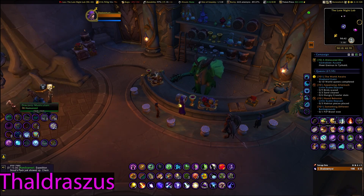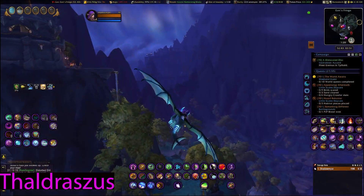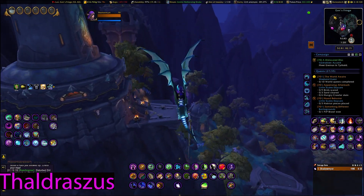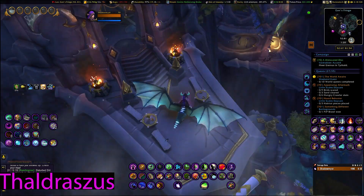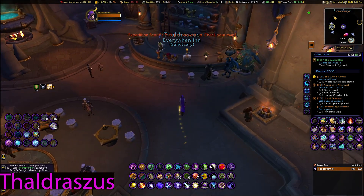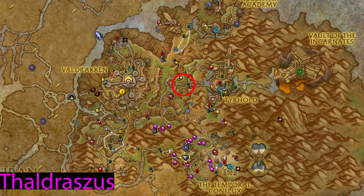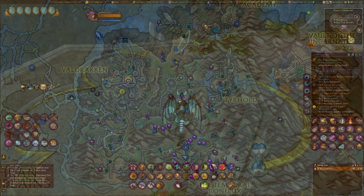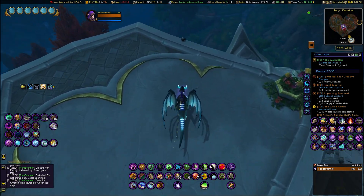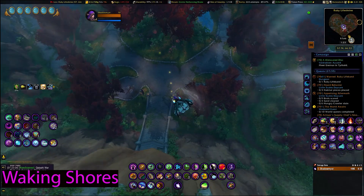Next I decided to go to Algeth'ar Academy Court — coordinates are 50, 42. After that I went to Eon's Fringe, which is at 52, 81. Head up to the top as you'll see. And that covers Thaldrasis — now we're going to do Waking Shores.